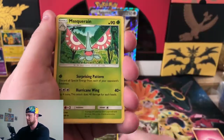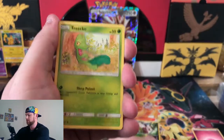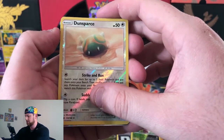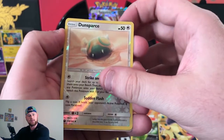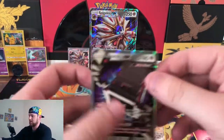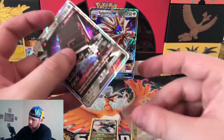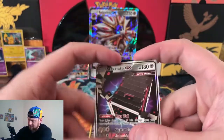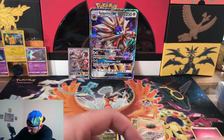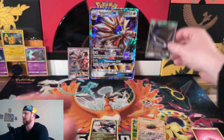So we have Fisherman, Super Scoop Up, Masquerain, Alolan Rattata, Voltorb, Chinchou, reverse Dunsparce. Nothing too special. Ooh, we got something. Bam. What is it? Stack Attack Up! Very nice one to get from this set. Stack Attack Up. Very nice. Good pull. I think that's a dupe though — I think we already have Stack Attack. I have the full art, I have two of the full arts. So that's a full hit.